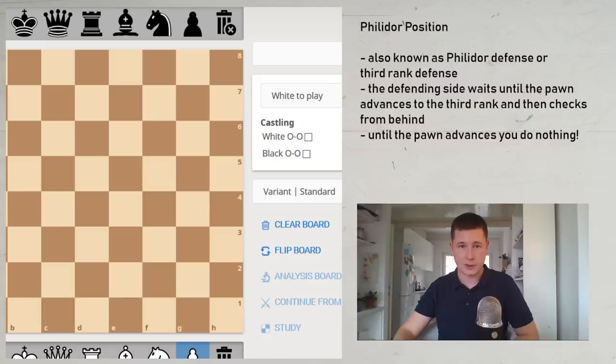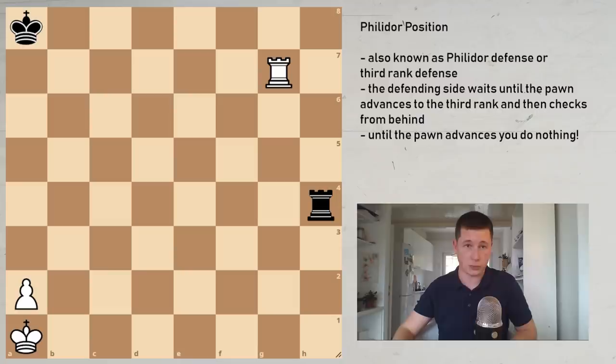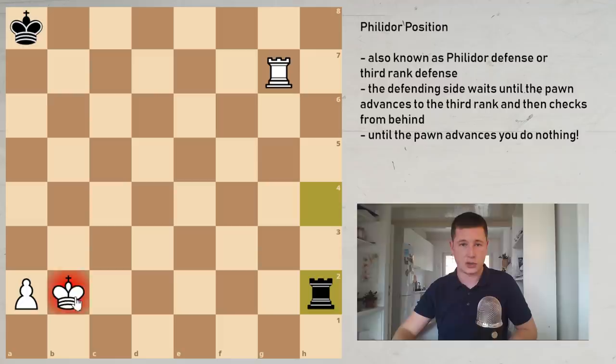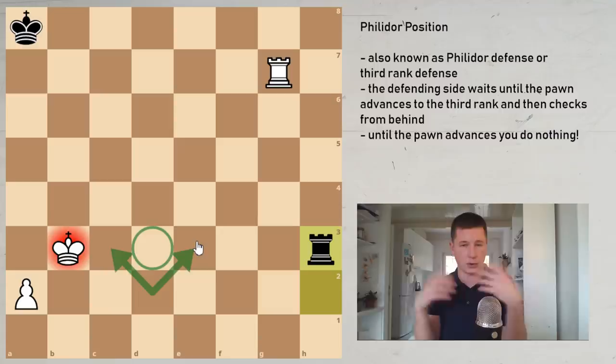What happens when the attacking side has a flank pawn? In this case the Philidor position doesn't apply because it's an automatic draw — there is just no way to win this. Even though the king is cut off, there is no way for white to make progress. Why? Because the king cannot go around the pawn in both directions. If the king starts marching up, black can just check it endlessly and then win the pawn. On rook files, the Philidor defensive technique is unnecessary — you can just draw easily.